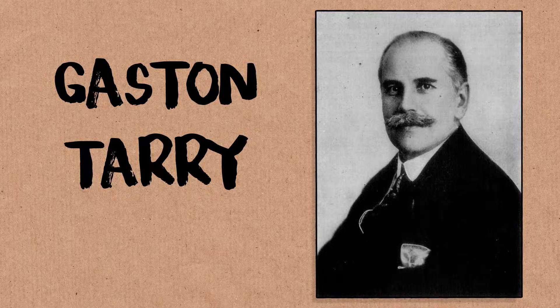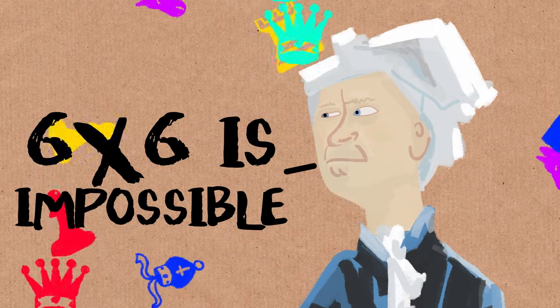And it was a conjecture for a long time. It was proven in 1901 — French mathematician Gaston Tarry proved it by checking every possibility, which is 9,408 possibilities, and showed that the six-by-six grid is impossible. Euler was right. To be fair to Gaston Tarry, he did have a general proof — he was a proper mathematician — but he also checked every possibility manually, without computers.